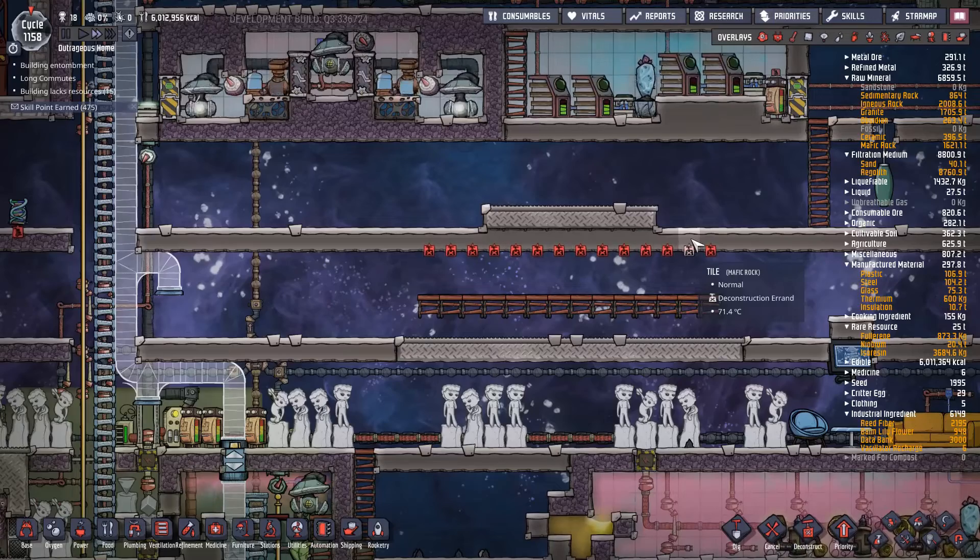I'm going to rotate that conveyor loader - I want to get the eggs out of here as soon as possible. We're also going to put in one for eggshells. Inspired by some base videos, I'm going to dispose of stuff faster and more efficiently, routing the eggshells down a conveyor rail to my grinding area where they can be ground up for later use.